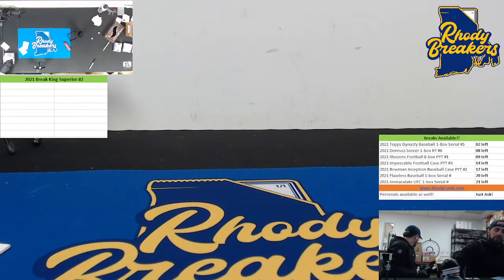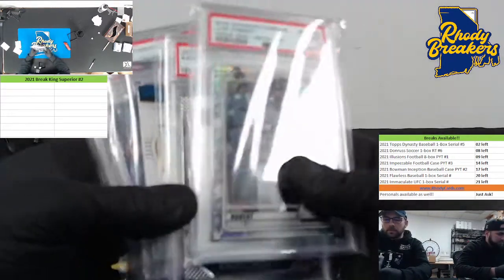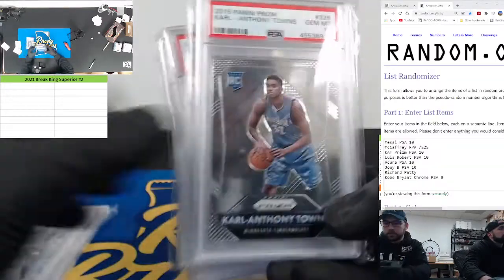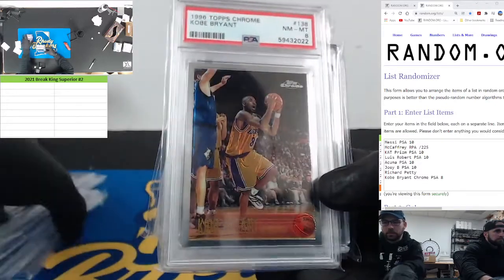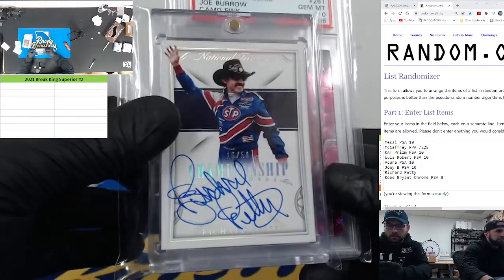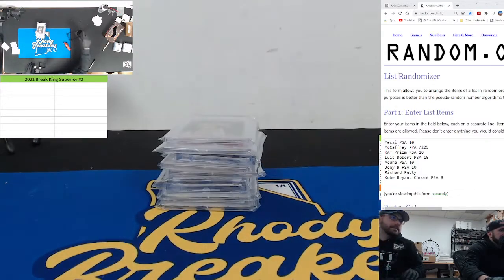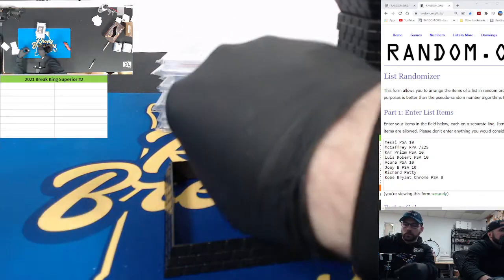I think the Acuna is the photo variation — it doesn't say that though on the label. Usually they put it on the labels of the graded, like the whiff bat. All right, recap: you got the Luro, the Cat Prism, CMac RPA, a little Messi Donruss, a little Kobe Topps Chrome — good it didn't yellow, because a lot of those do — Richard Petty NT auto, Joey B debut, and Acuna Topps Chrome Update. Now we just take the cards and random the names — whatever you get is yours. Good luck.